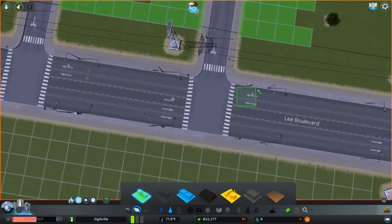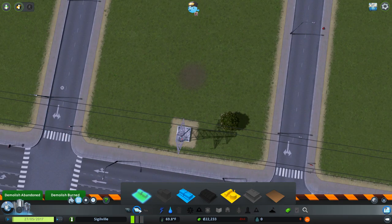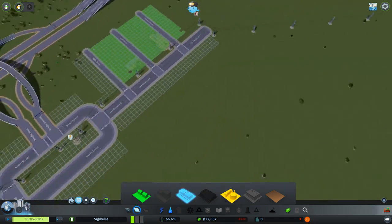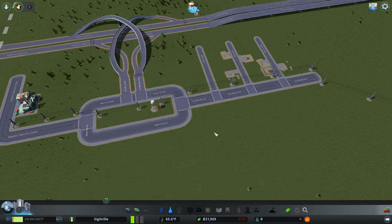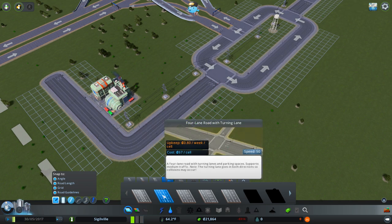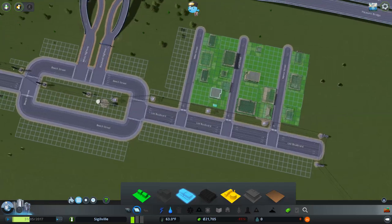Let's zone some residential. These houses are set away from the road — I want to delete that and fill in the zones. Some of those aren't filling in, that's a bit weird. Let's unpause and see what happens. Power is coming in, we've got water and electricity. Let's have a quick look at our budget — we can turn all of this down low, trying to save as much money as possible to start off with because we are going to be losing money. We've put down a lot of roads so we're paying quite a bit.